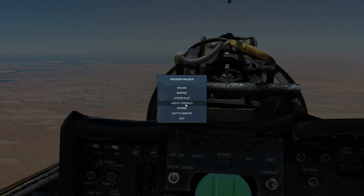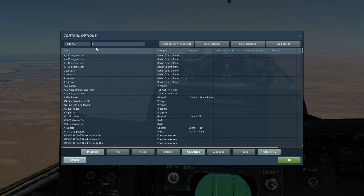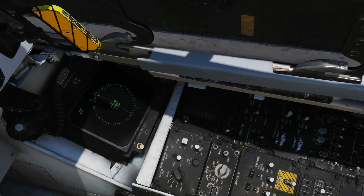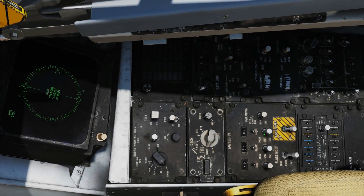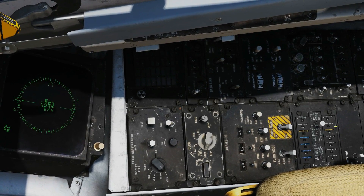There are bindings for these switches as well. Go to the RIO controls and search for 'dispenser' — you'll find the left four-way switch and the right four-way switch matching what I described. The ALE-39 panel can be seen in full here.